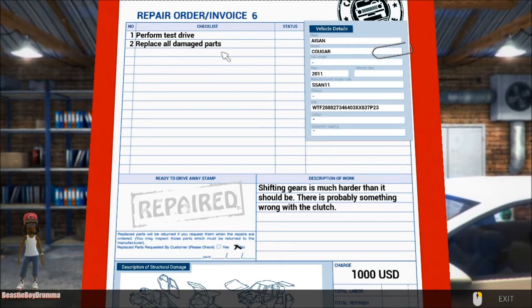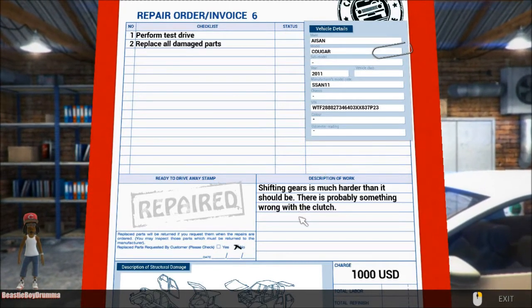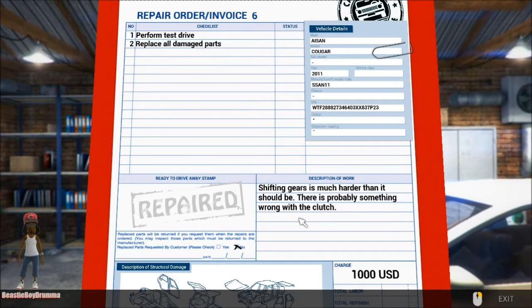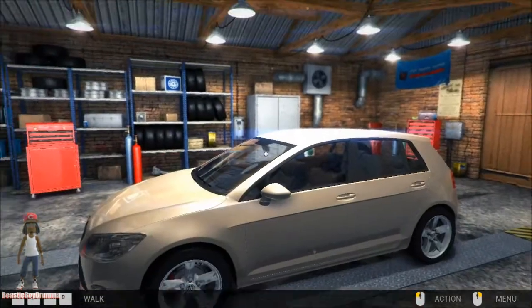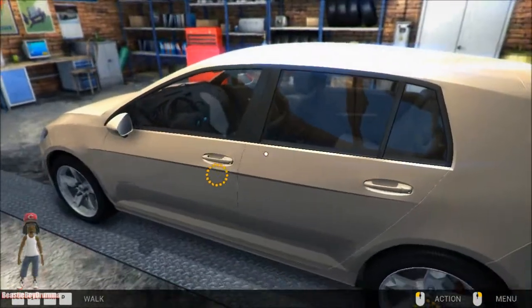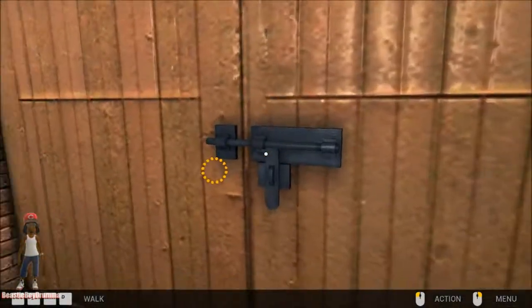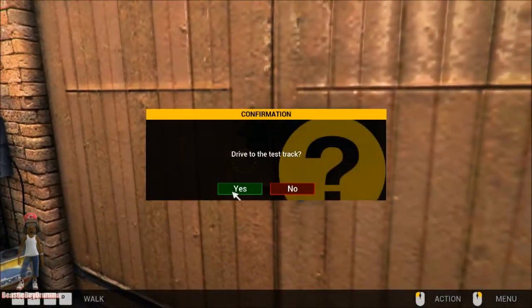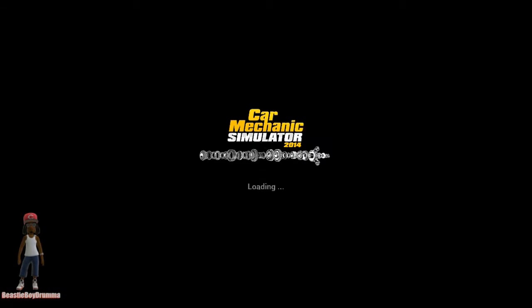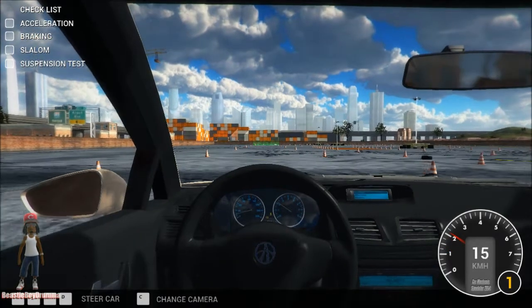We got to perform a test drive, number one, number two, then replace all the damaged parts. Let's check out the description — 'Shifting gears is much harder than it should be, there's probably something wrong with the clutch.' All right, I will find out. If there ain't nothing wrong with your clutch I'm about to tear it up. Let's go ahead and take this out for a test drive — I like test driving cars.